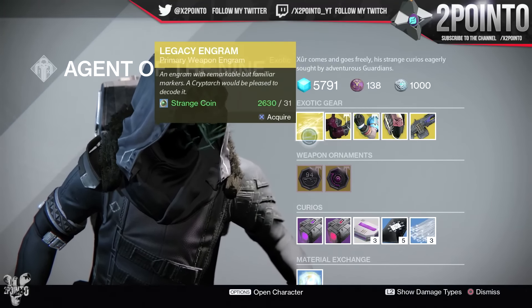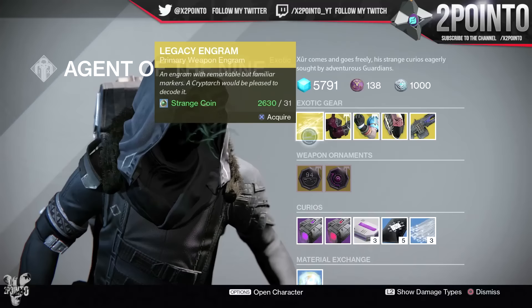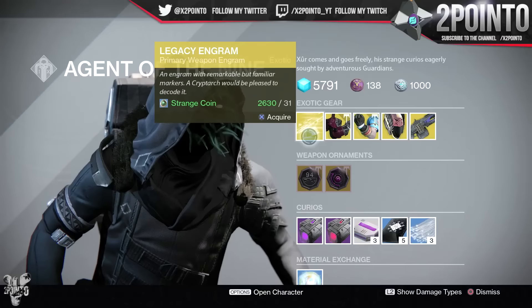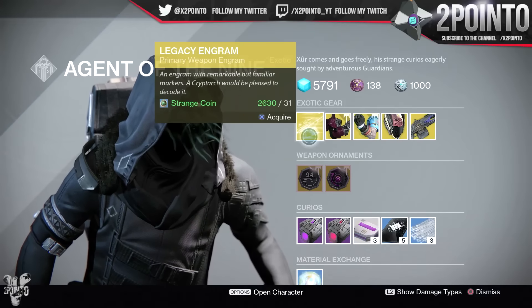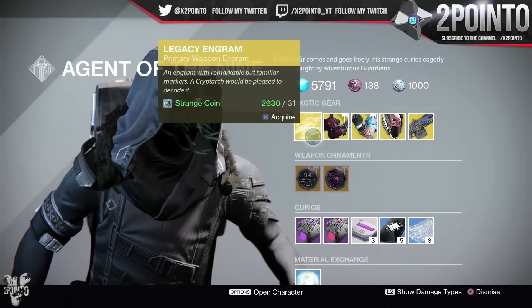Looks like a pretty good week, to be completely honest with you guys — 2 new exotics. But as always, we'll start at the top with the Legacy Engram, which this week is a Primary Weapon Engram at 31 Strange Coins. However, this is going to give you a Year 1 version of an Exotic, so make sure you bear that in mind before you go ahead and pick that up.